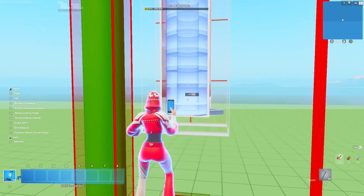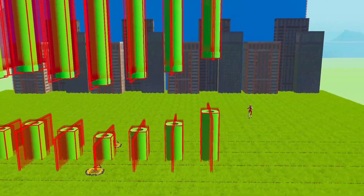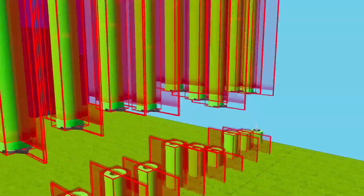Making a level was pretty easy because all I need to do is just copy and paste it all around the island. After that, I finished the background with sky blue barrier styles.